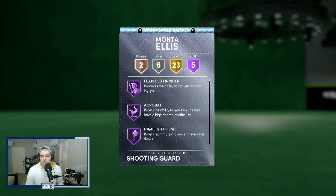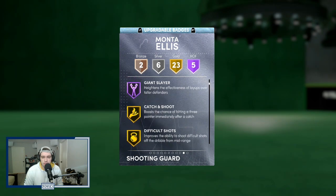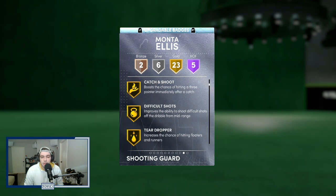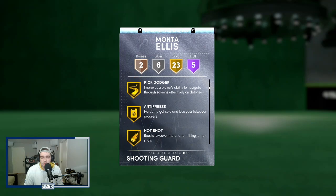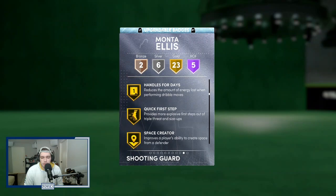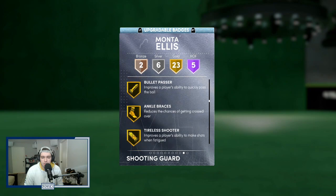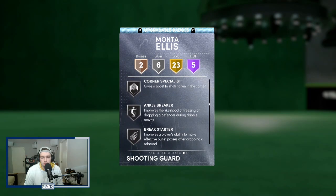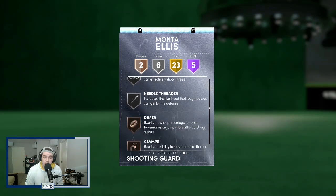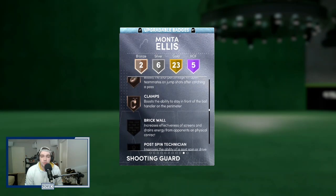His short wingspan is going to be a little bit of a tough thing, but he comes with a lot of preloaded badges. This card doesn't have any badges added yet, but he comes with fearless finisher, acrobat, highlight film, post-dryzer, and giant slayer — some really, really good finishing badges — as well as gold catch-and-shoot, difficult shots, pickpocket, pick dodger, rhythm shooter, slithery finisher, bailout, downhill, handle for days, quick first step, tight handles, deadeye, sniper, crane machine, ankle braces, volume shooter, a few other gold badges, and then silver deep threes and bronze clamps and bronze diamond, which can also be upgraded to gold.